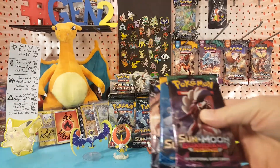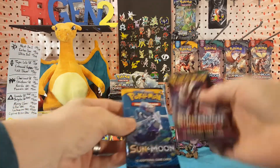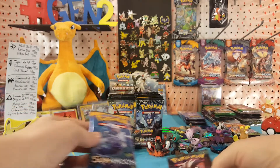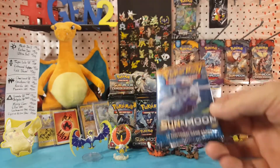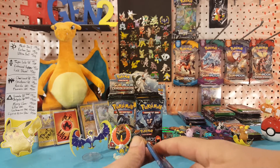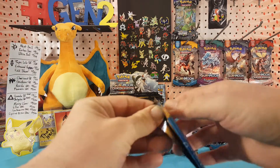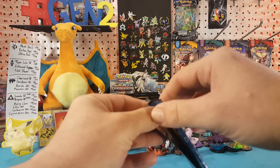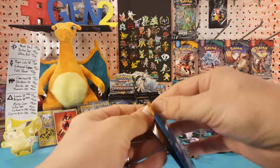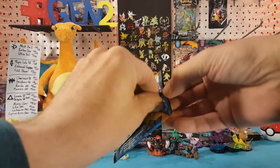We have a pack of Ultra Prism, Guardians Rising, and Sun and Moon. I'm gonna start right off with the Sun and Moon. We're looking for the Nest Ball, Rotom Dex, and Ultra Ball — the first two are full arts and the Ultra Ball is a hyper rare.